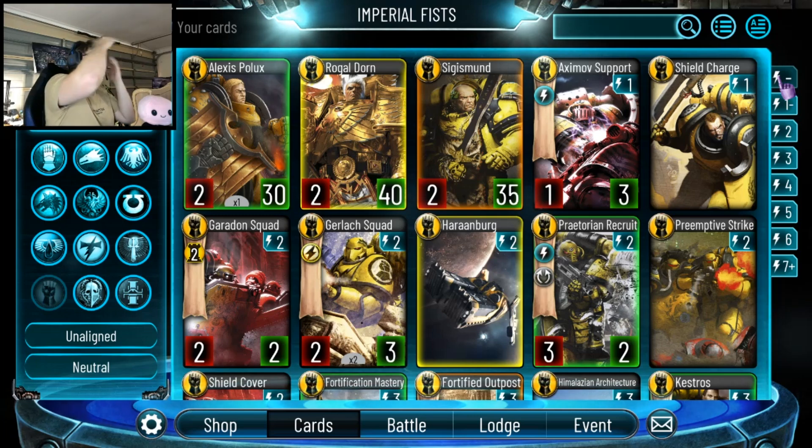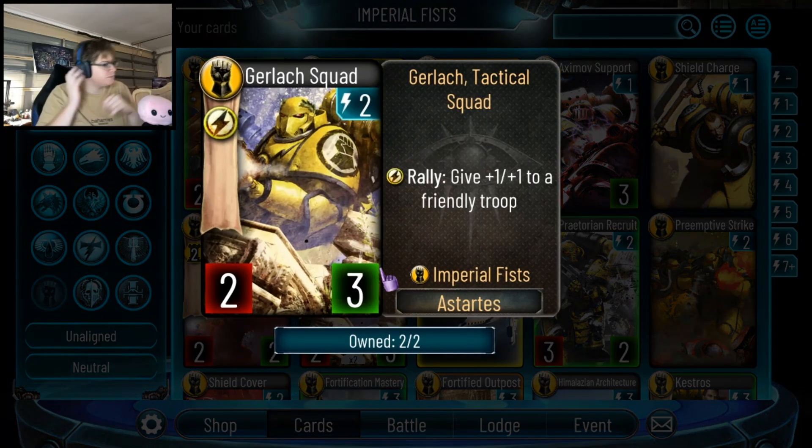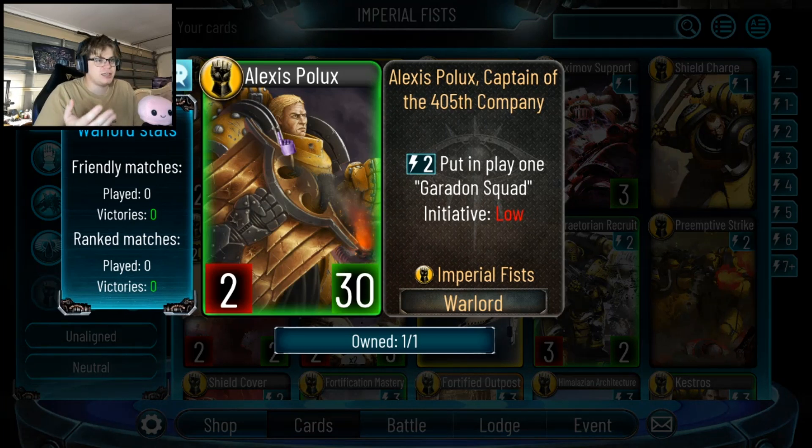We'll start with the Warlords. They've got their 30-health Warlord — 2 energy, put in play a Garadon Squad, initiative low. The Garadon Squad is a 2-4 with Bastion 2. Bastion means absorb X damage except when attacking, so in any defensive way it's very good. Effectively you're putting in play a 2-4, but it's basically deal 2 damage later. It's similar to Vulkan's 2-1 with Survival 1, only worse because if you attack, the Bastion doesn't trigger. To me, bad Vulkan — less health, less everything. I don't see this guy being very good.